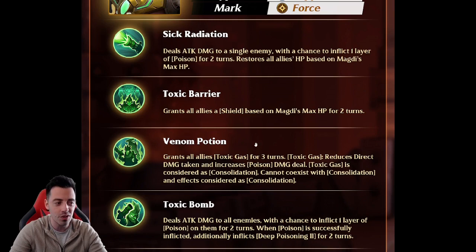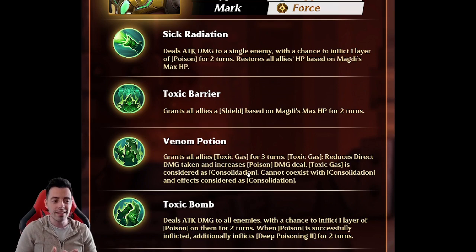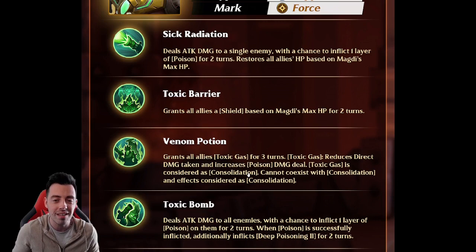Having a big shield and a kind of consolidation from the same poisoner is insane. He just needs to lower the speed of enemies and then you can run a full poison team without needing Catherine. This is going to change many things for poison teams in the game.